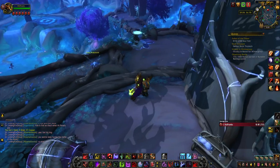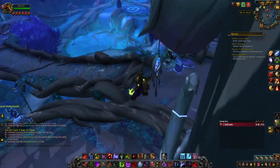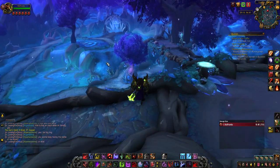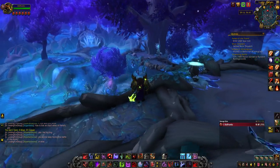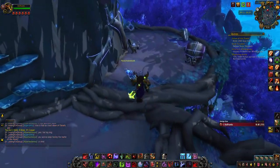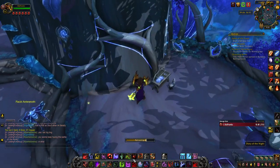The next one is on top of the tree here. You can see in the distance there's the cart that we just looted from. There's a bridge right next to it. You just run up this way and around, and then right here you need to loot this little diary off the table.